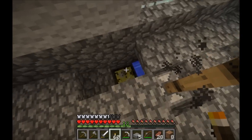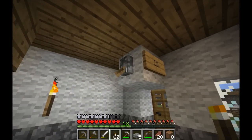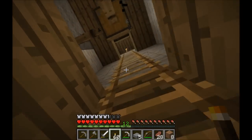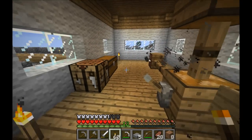These have finished making all their carbon pounder and ground netherrack so we'll turn off the mills for now. We'll leave the main power on because we need it to power the saw blade.